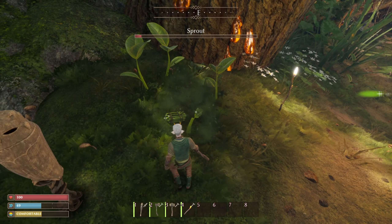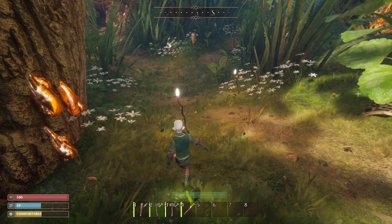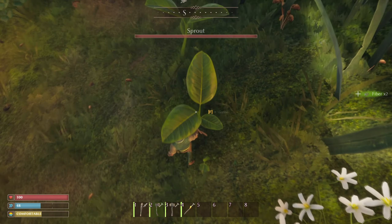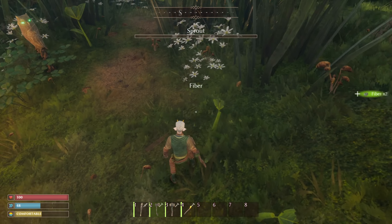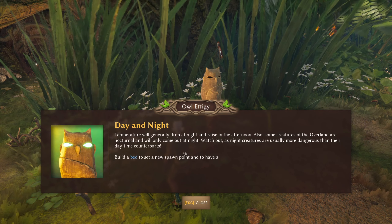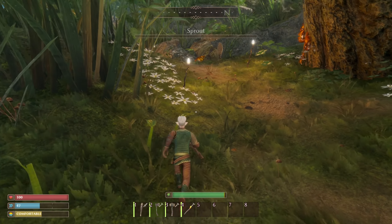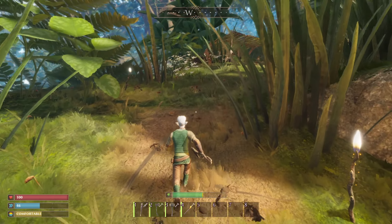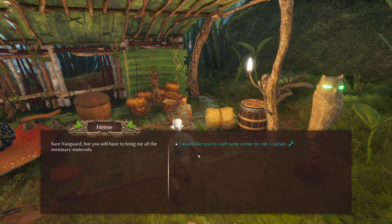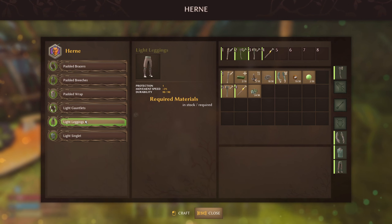We can't swim! I mean, I learned to swim a long time ago — I'd like to think I could remember, but I guess not. Temperature will drop at night and raise in the afternoon. Some creatures of the overland are nocturnal and will only come out at night — watch out, as night creatures are normally more dangerous. Let's go back up the hill and see if we can get some armour then. 2% movement speed on each of these and we also get a bit more protection on the legs and the singlet.